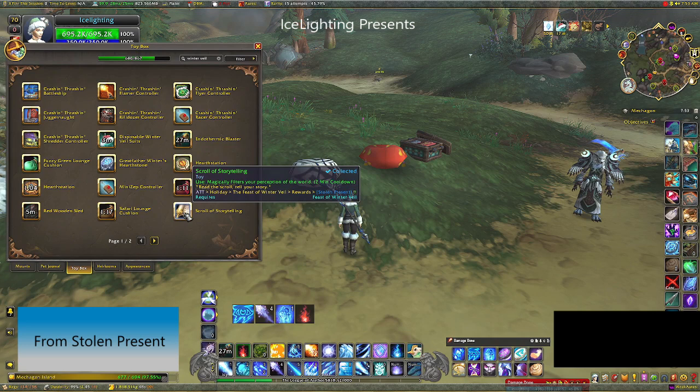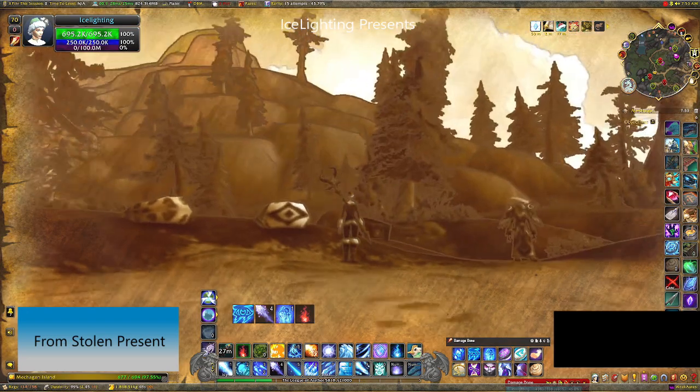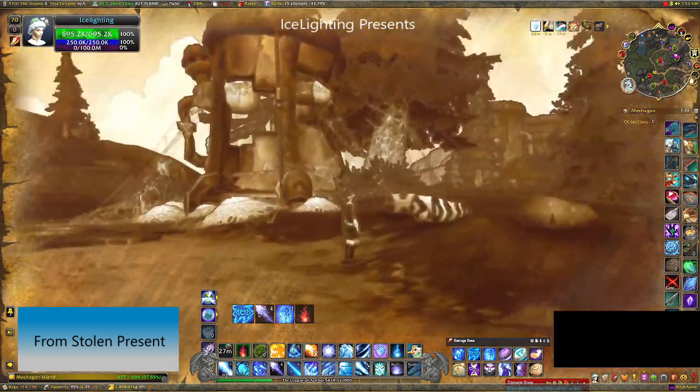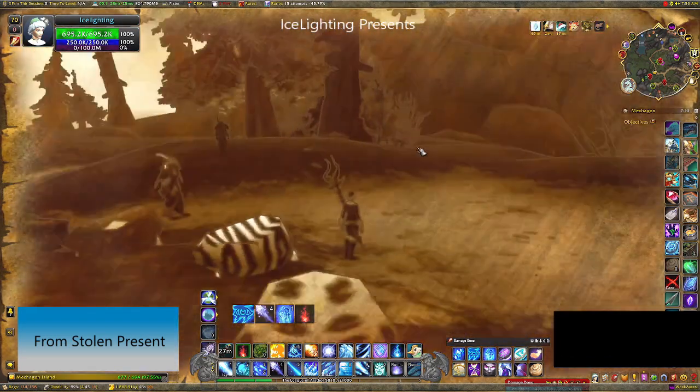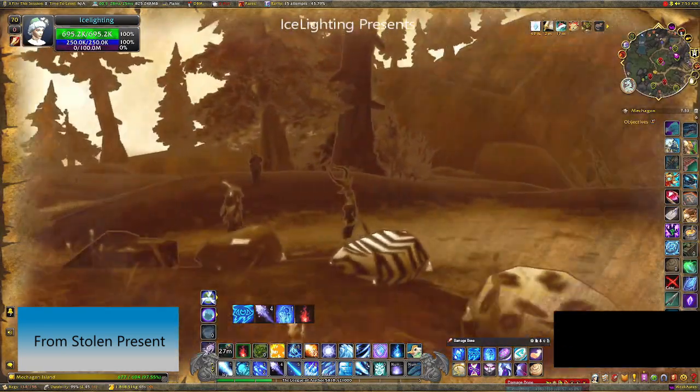Next up is the scroll of storytelling, again from the stolen present. When you click on it, it changes everything around you for the next two minutes to look like you're in a storybook, which is kind of cool.